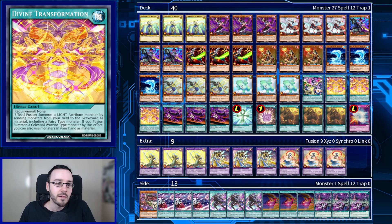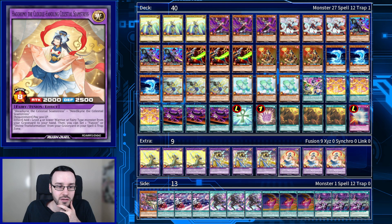Our fusion spell of choice is Divine Transformation. We can fusion summon a Light Attribute monster by sending monsters from our field to the graveyard as material, including a Fairy-type monster. If we summon a Celestial Warrior-type monster by this effect, we can use monsters from our hand. This is basically Polymerization as long as we're using a Fairy and making a Light Celestial Warrior. We can also bring this back using Hagoromo, which is decent enough.